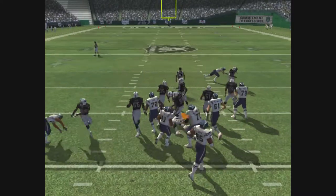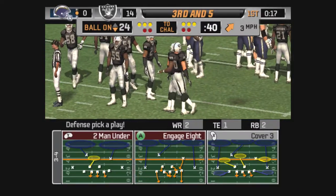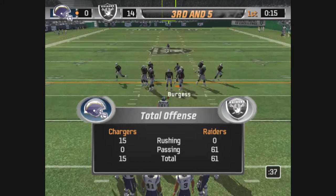Hands it off. Brayton is there for the tackle. Tomlinson runs it through the middle of the field for about six. Ball on their own 24.